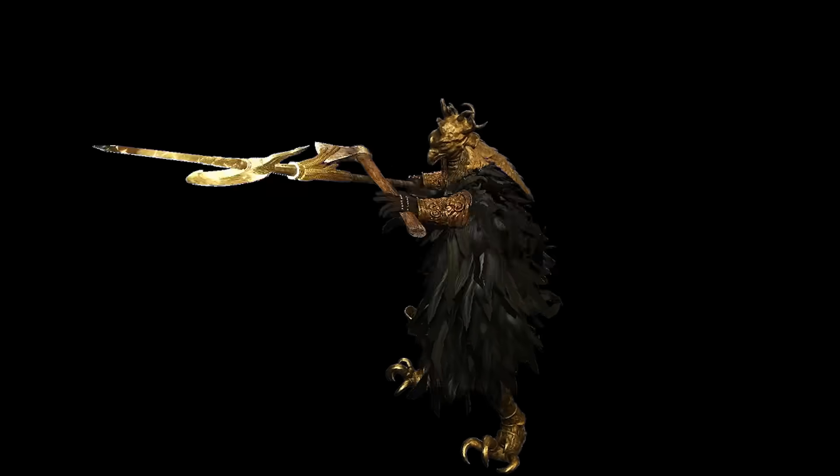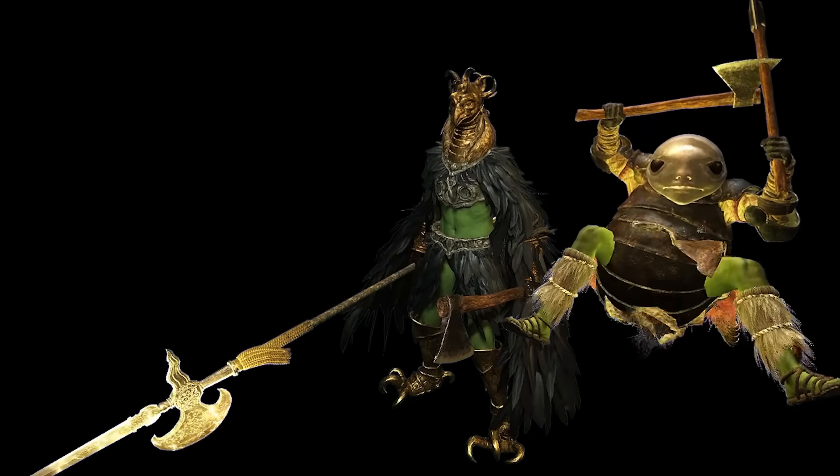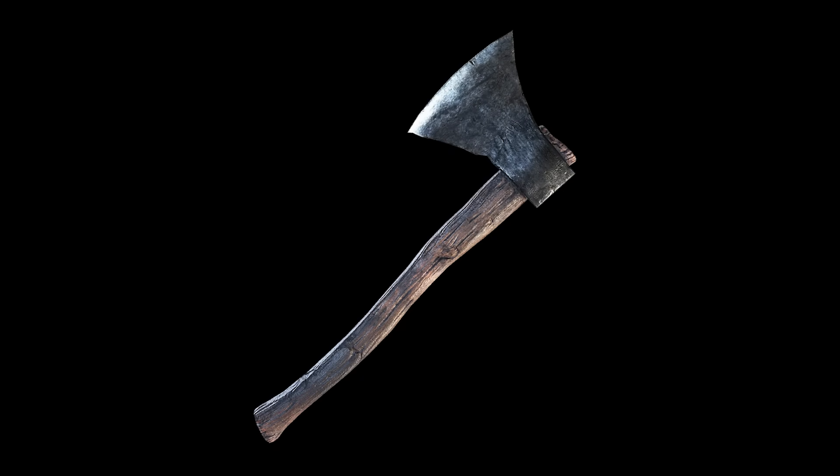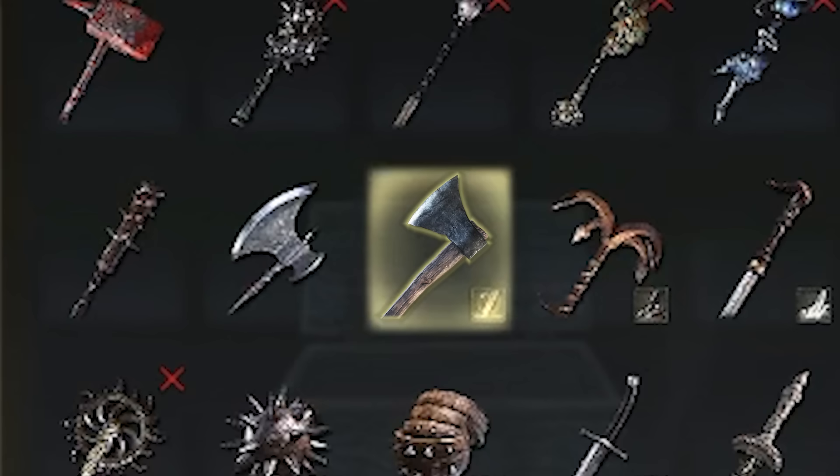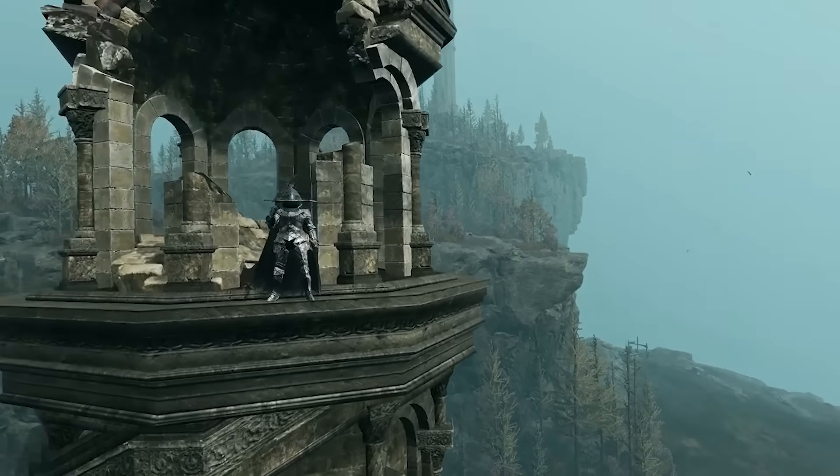The Hand Axe is the best offhand weapon in the game, whether you're a strength build, a dex build, or even if you're running some kind of failed lab experiment. So how did this weapon — something that previously had a lifetime subscription to your storage container — get to be the absolute peak of the meta?